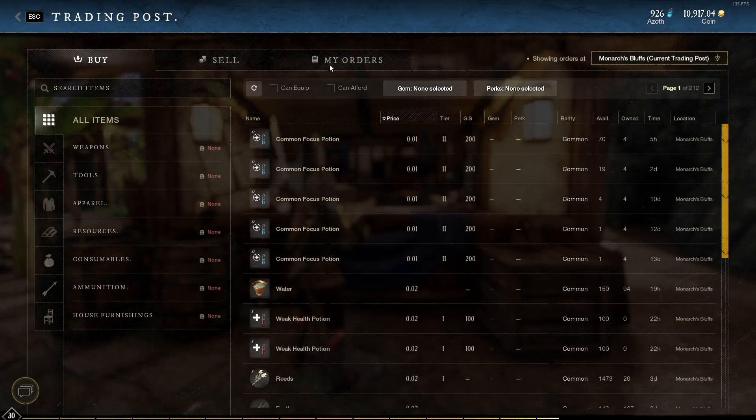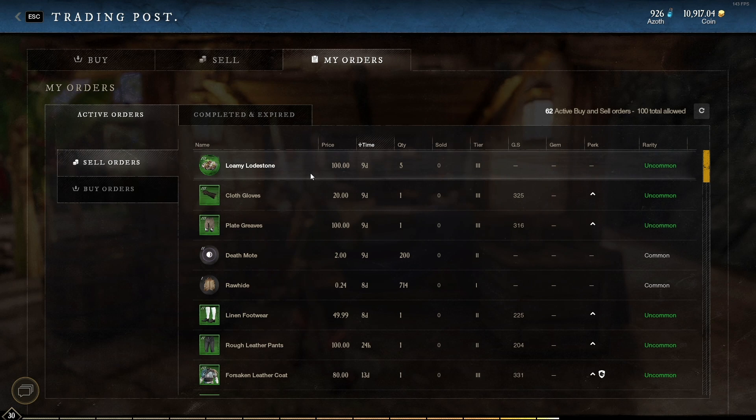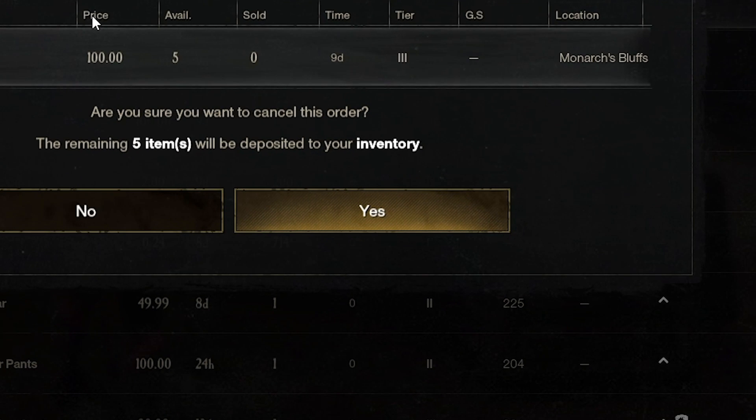Next up, you're going to need to make sure that you don't have anything for sale in the trading post. To do this, go to the trading post, click my orders at the top of the screen, make sure you are in the active orders tab, and then if you see anything that you have for sale, just click on that item and then click yes, and that will bring the item back into your inventory.